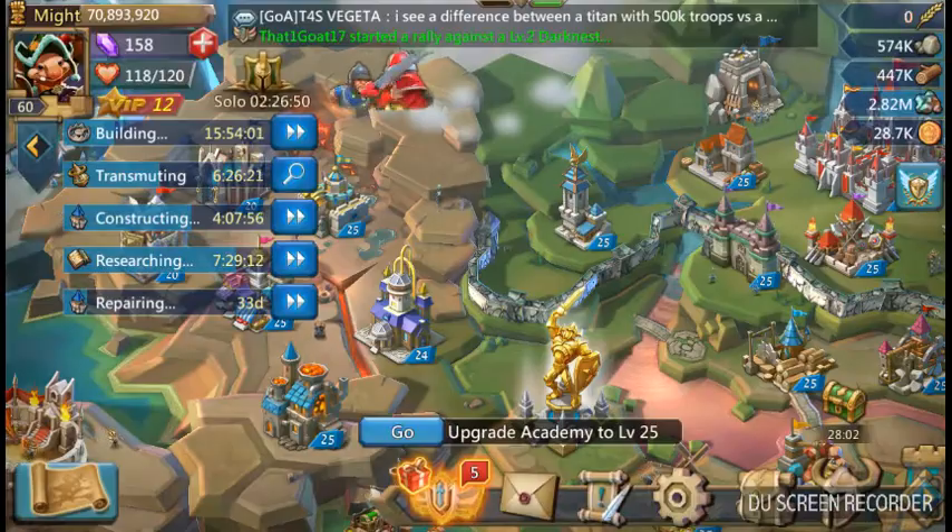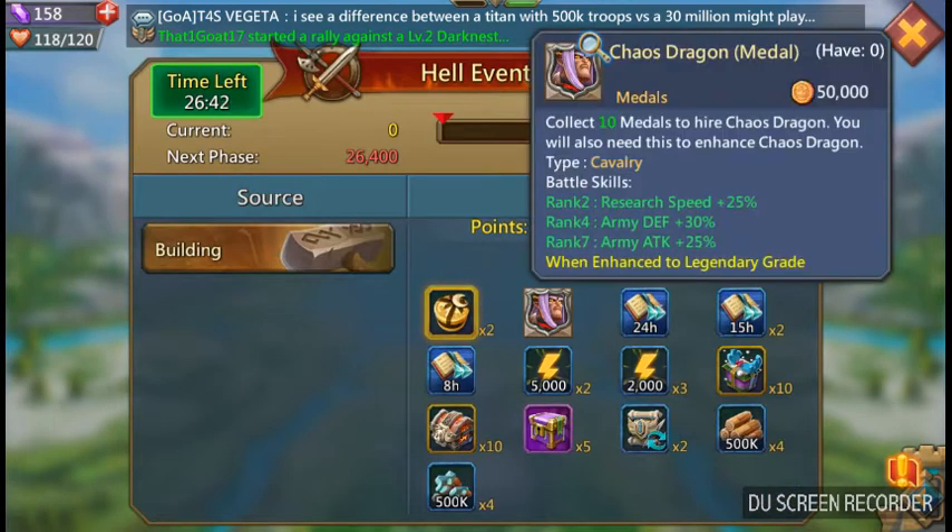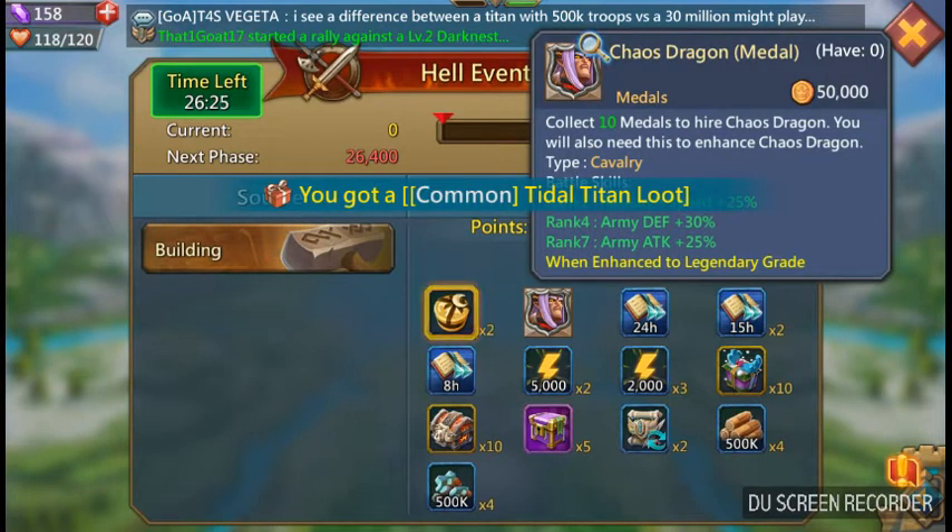It was kind of confusing at first, but I'll go ahead and explain what he does and his boosts, his stats at max gear and stuff like that. So far, 25% research speed, which is a pretty damn good boost. If I'm not mistaken, that's a little bit more than most heroes, or same as the pay-to-play heroes.